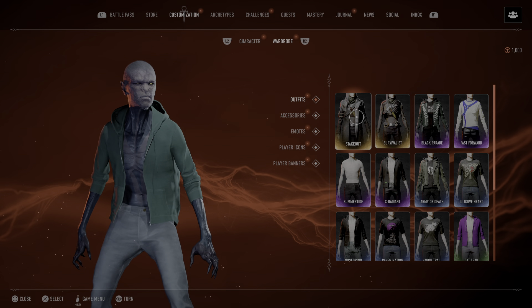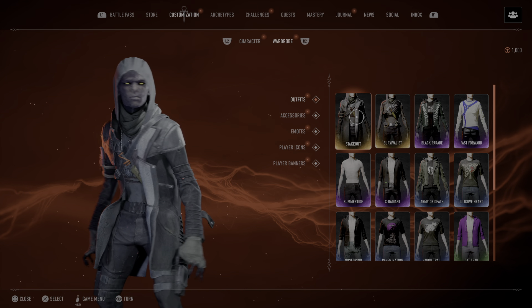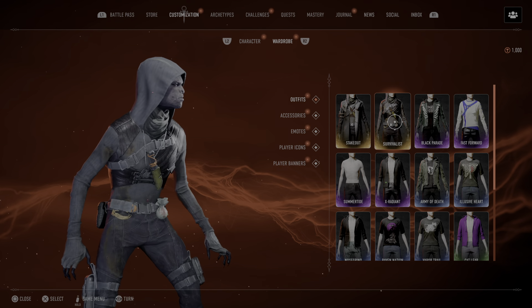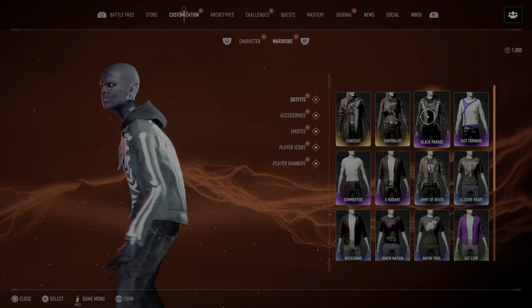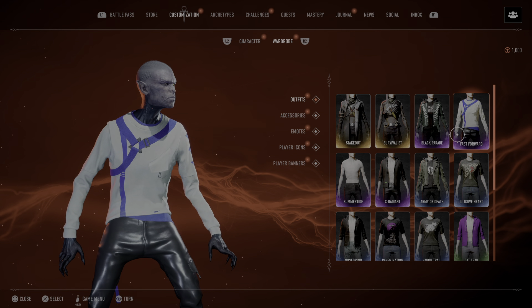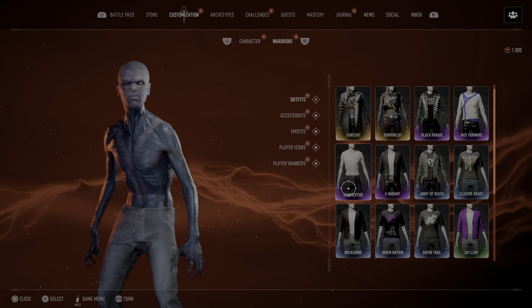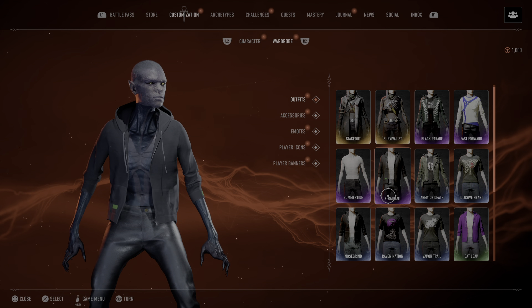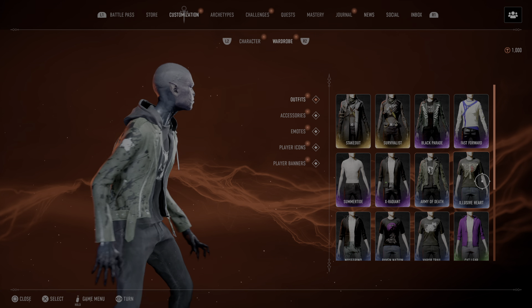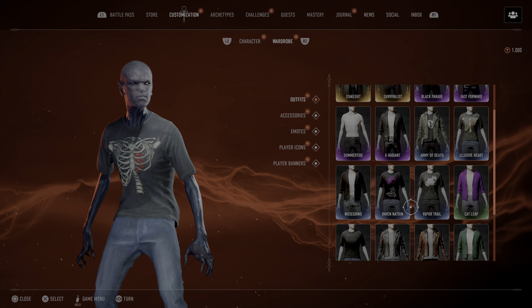Alright, now this is other stuff from the pre-order, so we'll take a look at each one: Stakeout, Survivalist, Black Parade, Fast Forward, Summertime, Survivalist, Army of Death.